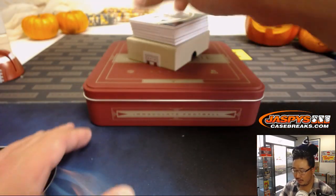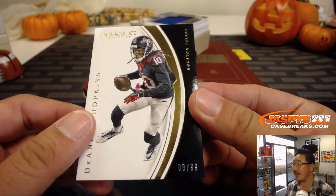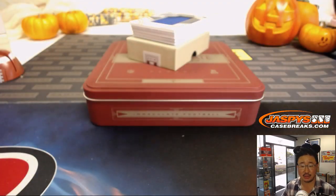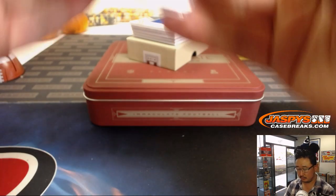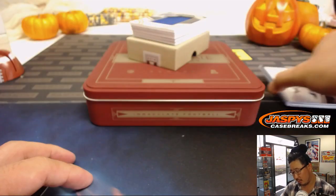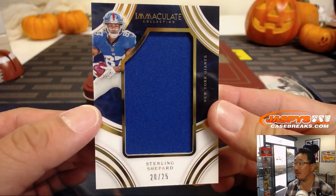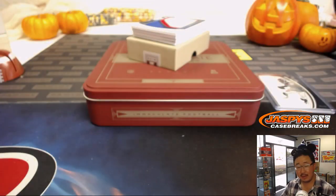We're going to start off with D-Hop, DeAndre Hopkins. That is eight out of 99 — so we're going by the numbers directly to the left of the slash. That goes to Jarrett Kaye. Our relic is Sterling Shepard, 20 out of 25, so that goes to zero — nice big relic there. That goes to Brian Barrows, number zero.